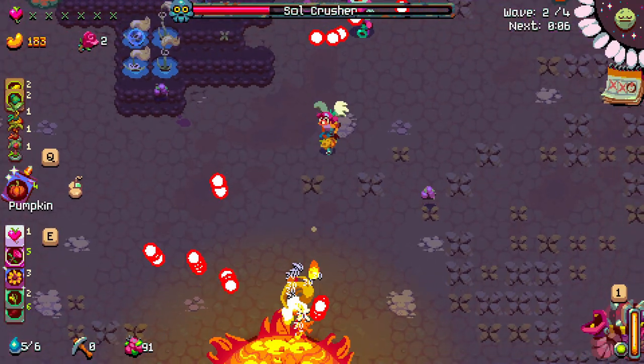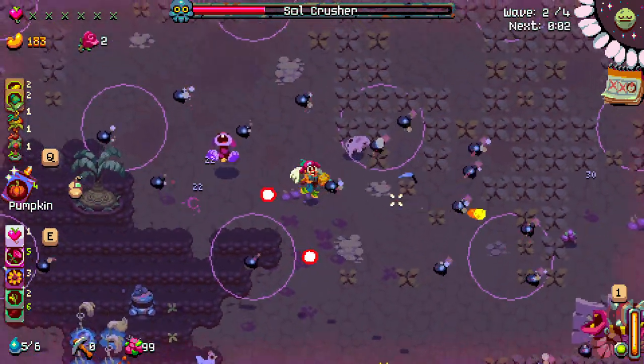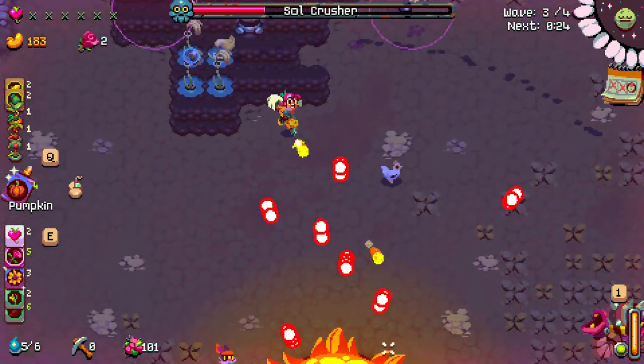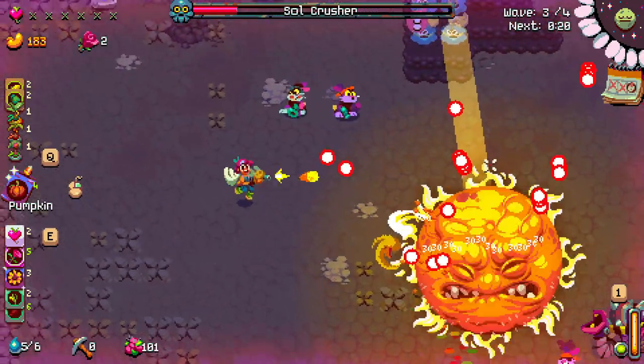The entire idea behind Atomic Crops is that you explore during the day and protect your crops during the night. You can basically split the game into two parts: the farming part, where we go over the mechanics and some tricks on how to tend your crops, and the violent part that is all about killing bosses and getting new skills.